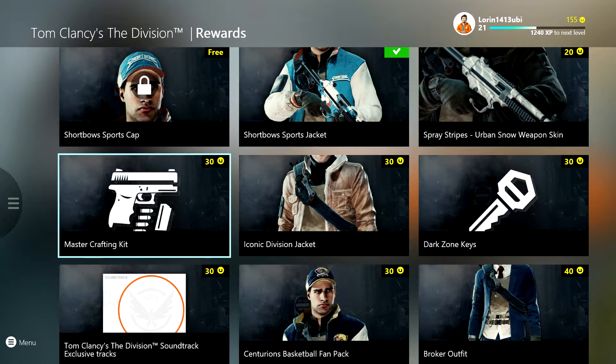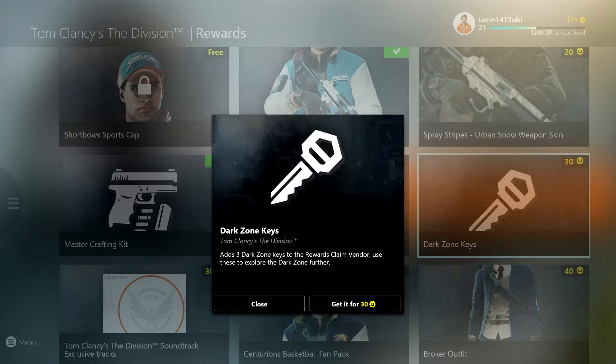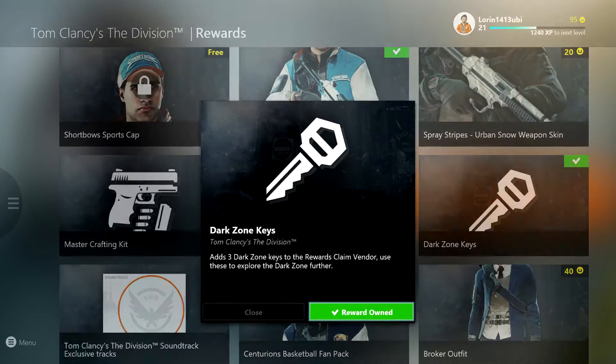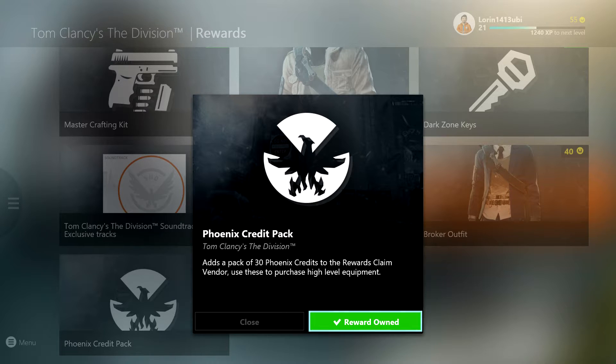It's going to be pretty helpful when you jump into the game. I'm going to buy this right here — it adds two of each rare crafting resource, so we're going to get that because that sounds super helpful. You've also got dark zone keys, which I'm going to use because who doesn't want to explore the dark zone more. And there's a phoenix credit pack, which is 30 phoenix credits, and that's going to be super helpful to get high level gear.